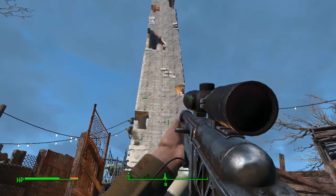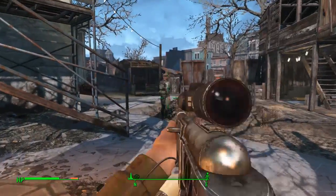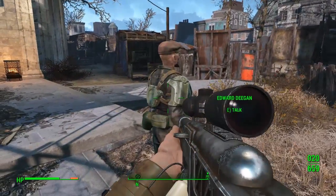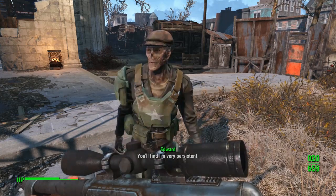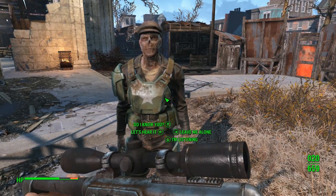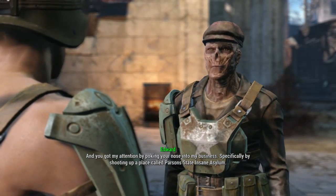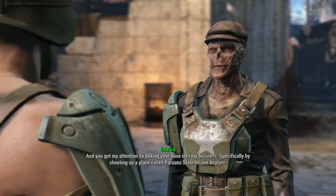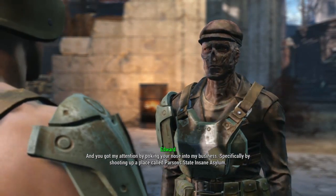He came up to me and started talking, and there he is — Edward Deegan, our target. Great to finally find him! Those are the four different locations where you'll find Edward Deegan — he won't be anywhere else. If you don't find him after checking all four, come back in about 12 hours of in-game time — try night if it's day, or day if it's night — and he will turn up.